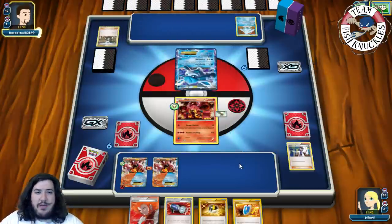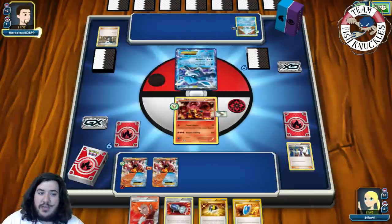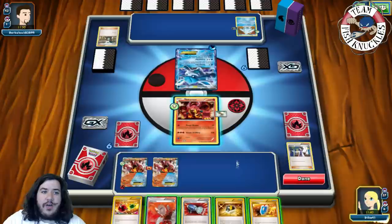Tyranitar — okay, okay, okay. I'm not gonna doubt you. Tyranitar's coming out; it did get reprinted in Sun and Moon. Opponent attaches to the Regice, makes a Water type active, and passes. Dark turn, all right.